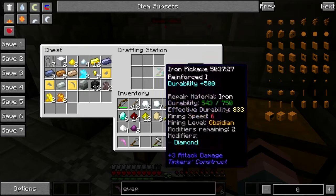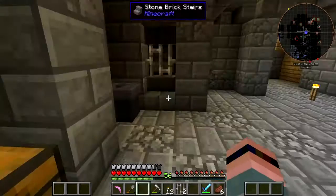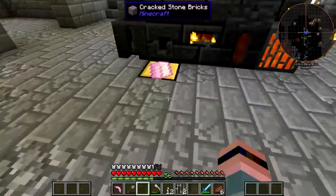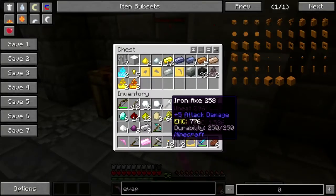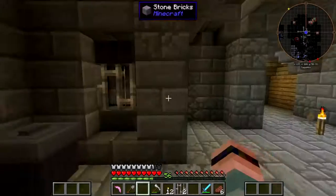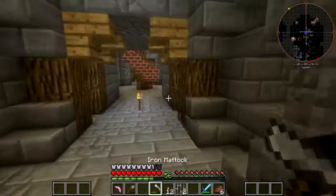Where's all my stinking iron? Can I do this? No, I've got to do it at the tool station. Give me that pink crap, put the pink crap in there. Well, I don't really need an axe — I've got a matic.